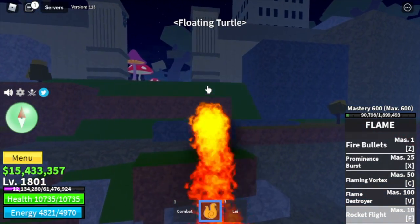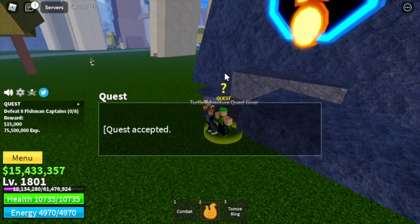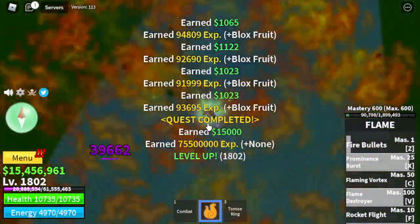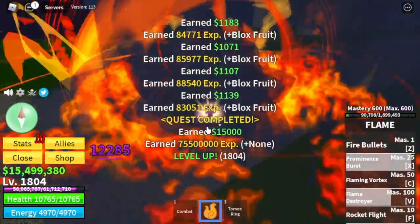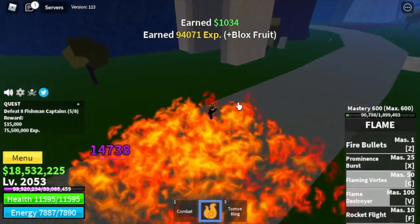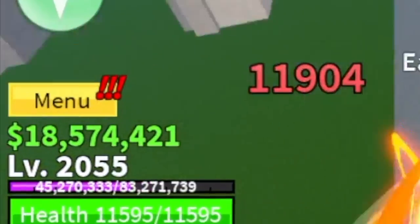Next area is the Floating Turtle. Our only target is the Fishman Captains. Number one: they're easy to defeat — just one combo and that's it. Number two: they're near the Quest Giver, which makes grinding really efficient. Number three: they're easy to lure. Comparing to every other mob here, this is the fastest one even though it gives less experience. Make sure to grind here. Target level is 2,055. For the stats: max defense in Blox Fruits — that's the important thing.